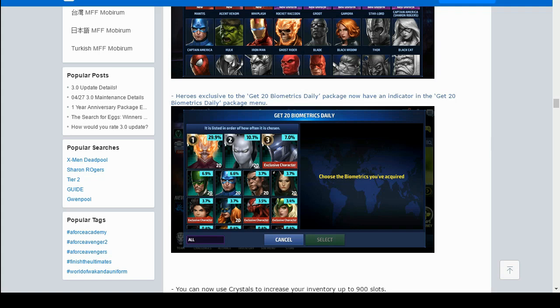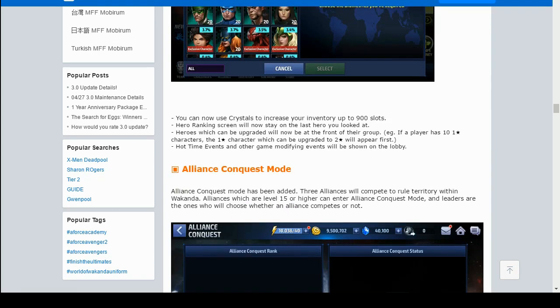The exclusive characters for the 'Get 20 Biometrics Daily' package now have an indicator — you can see Agent Venom, Kid Kaiju, Carnage, Enchantress, and Ironheart listed. You can now use crystals to increase your inventory up to 900 slots. If the crystal cost is more reasonable — like 100 slots for 100 crystals instead of 100 crystals for 10 slots — a lot more people will actually expand their inventory. Also, arrows which can be upgraded will now appear first in their group.